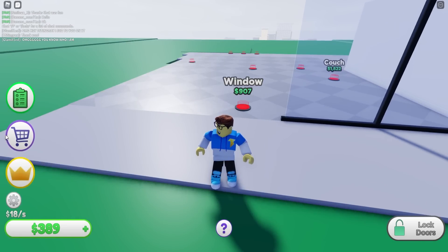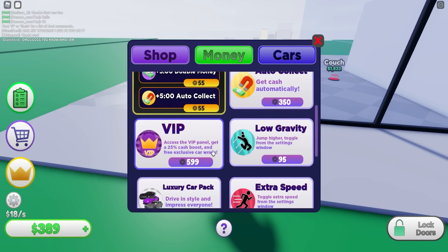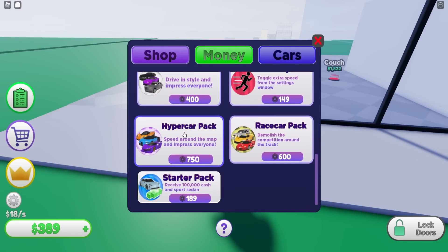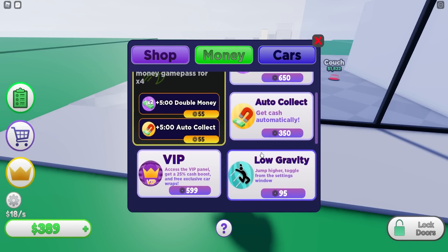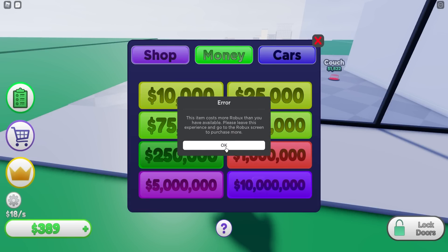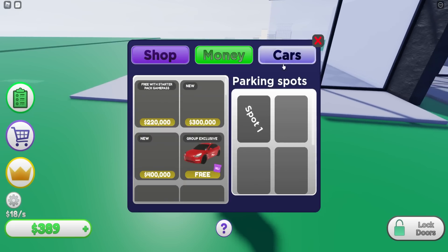Let me see what else is in the shop. VIP includes auto-collect cash, VIP panel access, a 25% cash boost, and free exclusive wraps, plus a hypercar pack and extra speed. There's also low gravity for 95 Robux, auto-collect for 350, or you can buy 10 million dollars — but that's a lot of Robux. One million is 600 Robux.